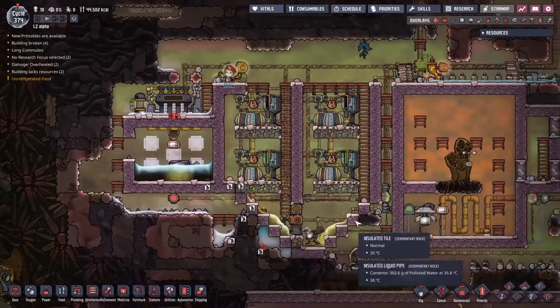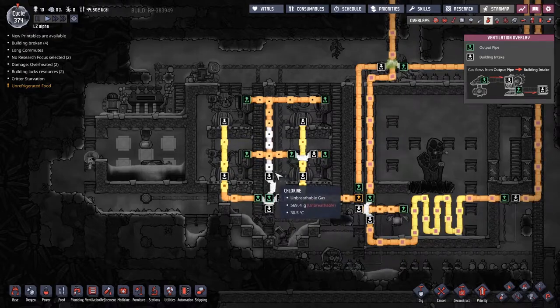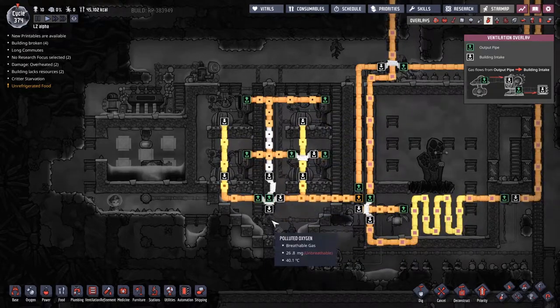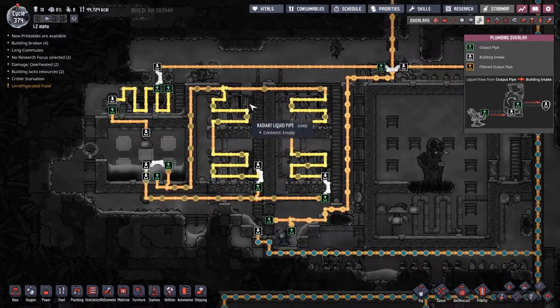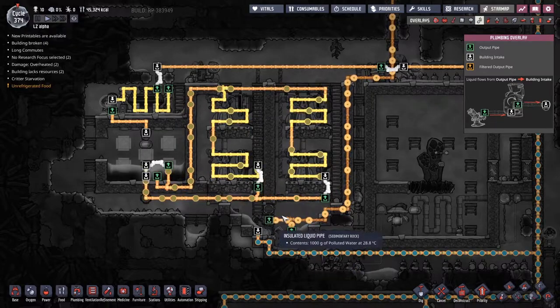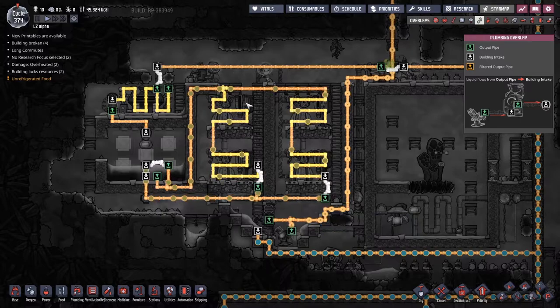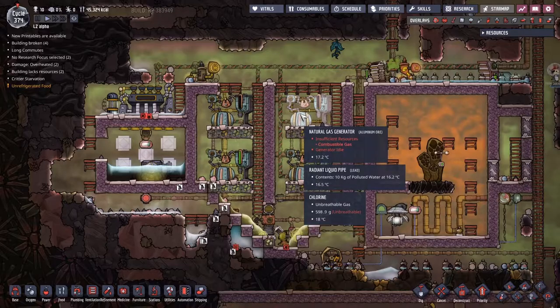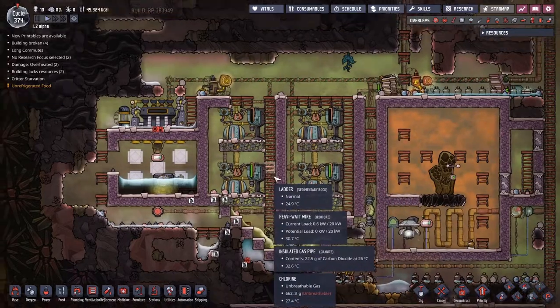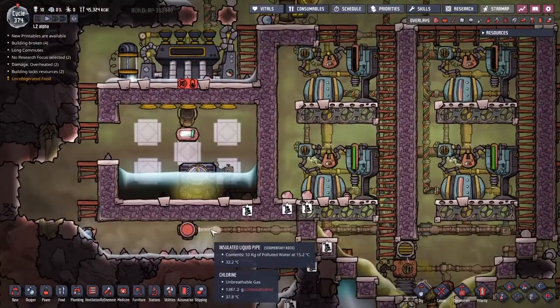Over this side, we have the gas generator working away. We can see gas coming out of this pump, working its way into the gas generator as they spew out a bit of carbon dioxide down below. There a pond is picked up by the carbon scrubber, and polluted water is thrown out. Both of these produce polluted water and that gets sent up that way. We have this loop of polluted water keeping this whole area cool - we're actually down to about 15 degrees. I'm liking the way that is working.